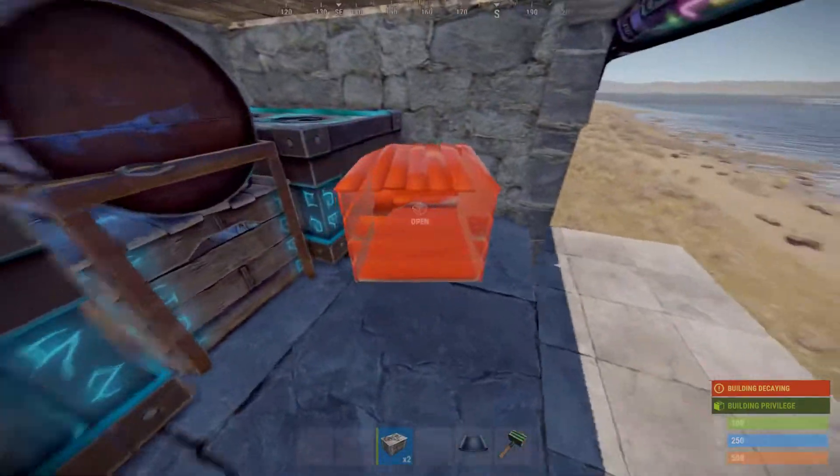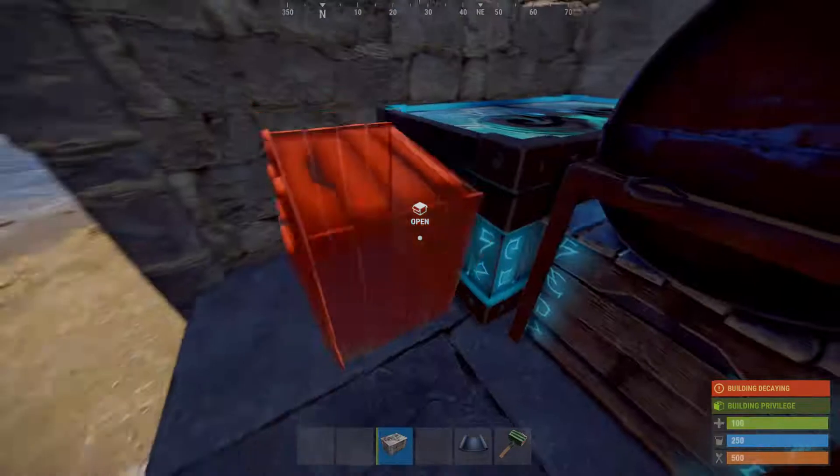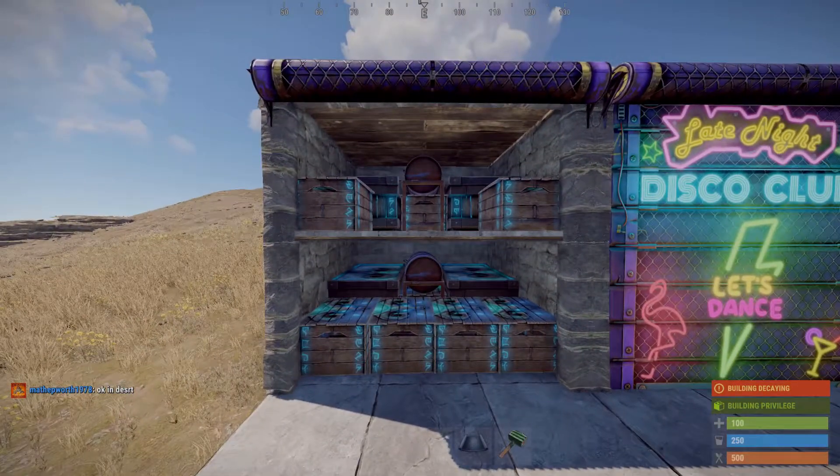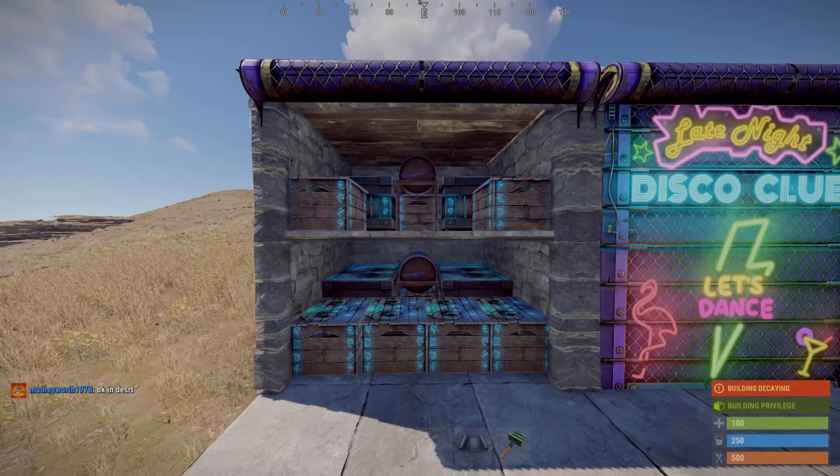Just like that, and the top one on either side. Bang — you've got yourself a decent loot room. Let's go to the next one.